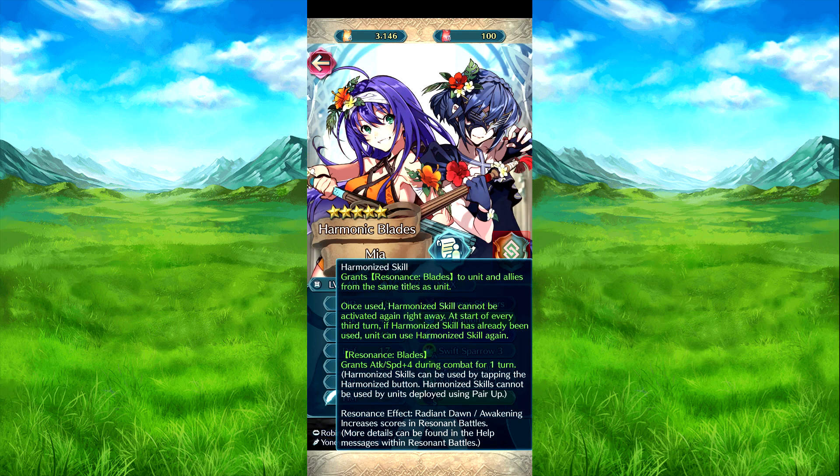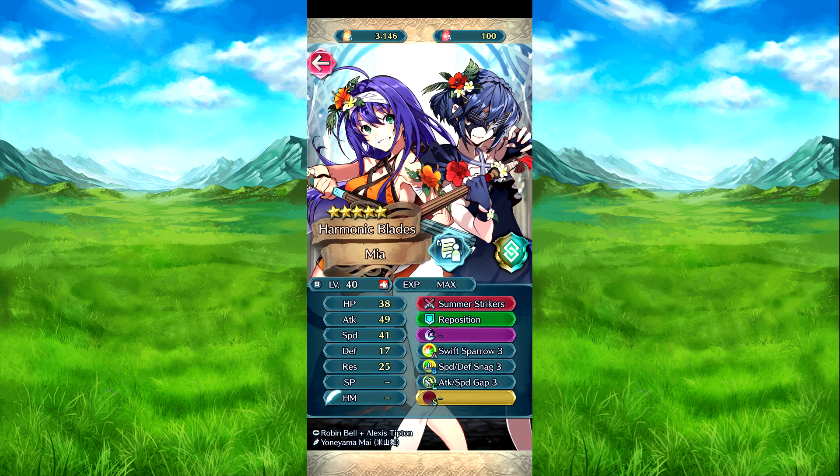We have Harmonized Mia. The Harmonized Skeletal is Resident Blade. From units to title, and allies did the same. In titles then, once used, comes to use every turn — every first turn, Harmonized can be reused. And this is a basic one, which is attack speed plus four during combat for one turn. And of course, it is Mia and Marv — Awakening and Rain and Dawn.